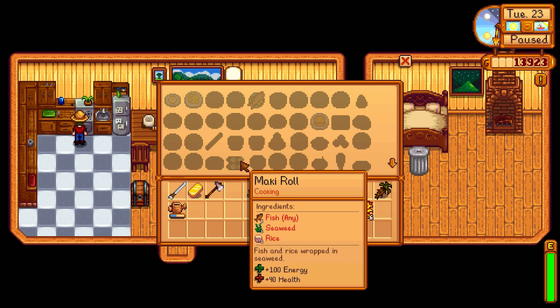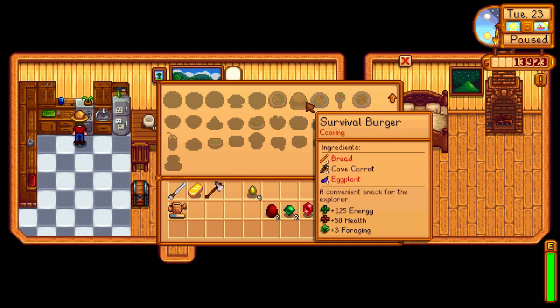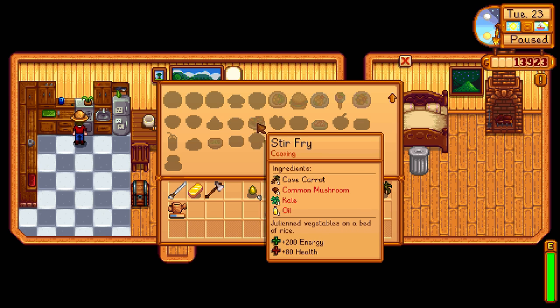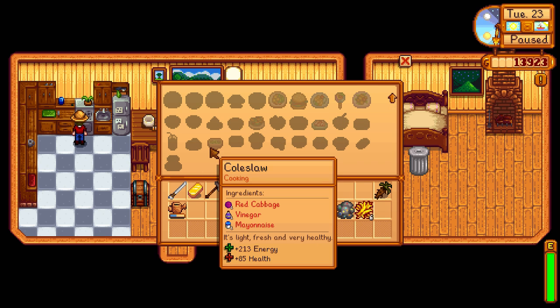So I need to go catch a fish, buy seaweed, and get rice. That's so cool! If we can get our cooking skill up — sardine, omelet, parsnip, you can make all sorts of things. Wow, there is so much to this game that I don't even know about.